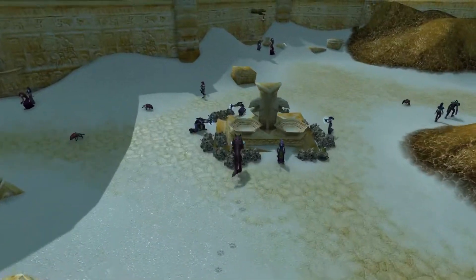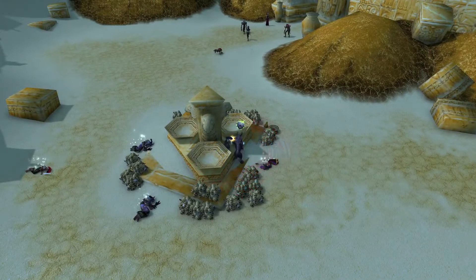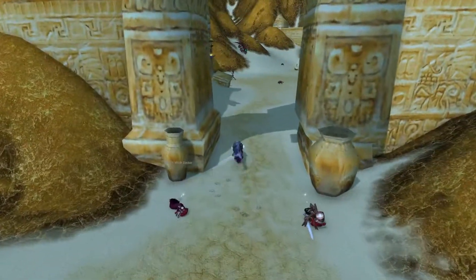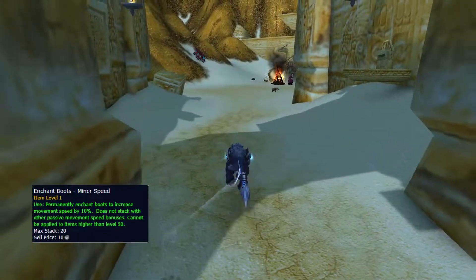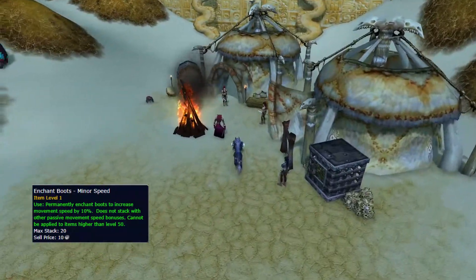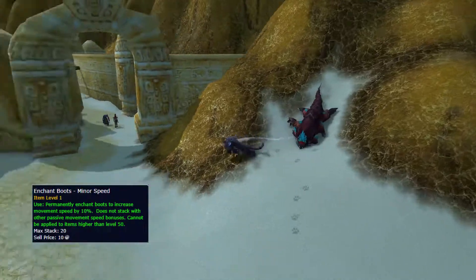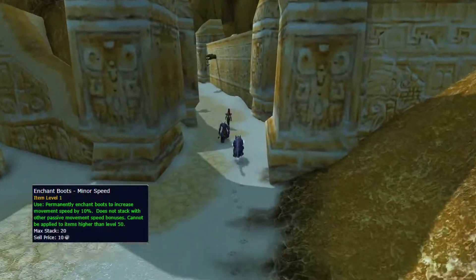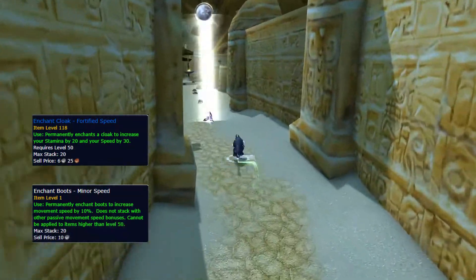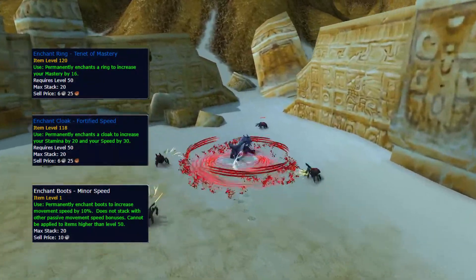Now for the final part of your build: you want to buy or farm boots that are item level 50 or below. The reason you can't have a higher item level is because you won't be able to put on the enchant Minor Speed, which bumps up your movement speed by 10%. I also enchanted my cloak with Fortified Speed for 3% increased movement speed, and my rings with Mastery since that's the stat I'm aiming for.